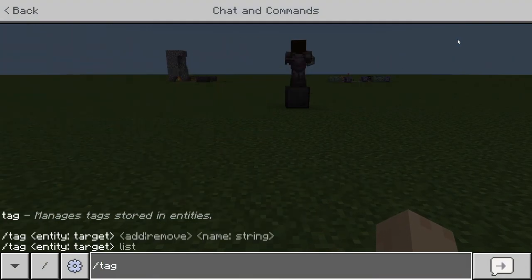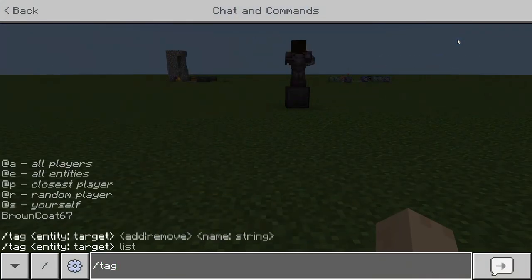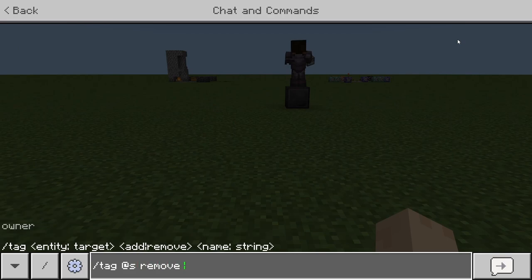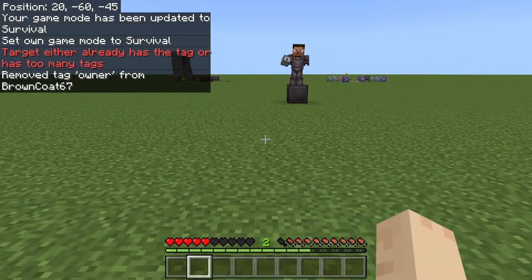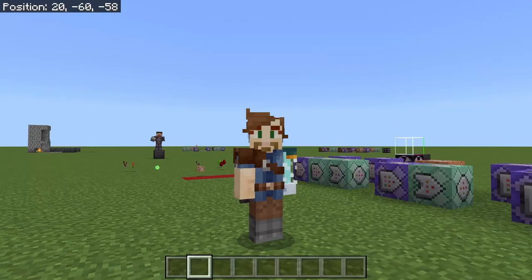To become the owner, just do tag @s add owner. To remove that tag, do slash tag @s remove owner — and when I do that, the turret targets me and kills me in about two seconds. And I was slain by turret. What's even cooler is my automatic missile turret works great combined with the secure eye scanner door — you'll have the safest space in your Minecraft world. This is Browncoat67, I'll catch you next time.